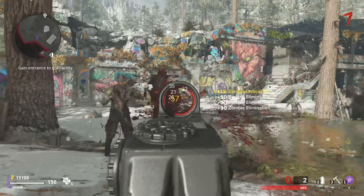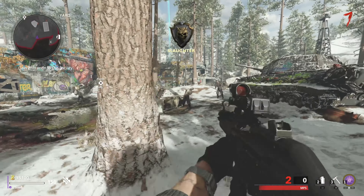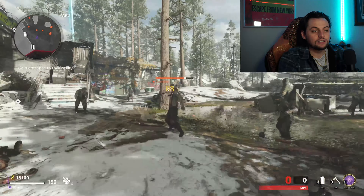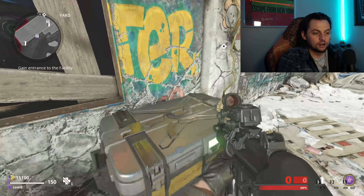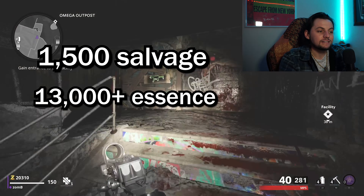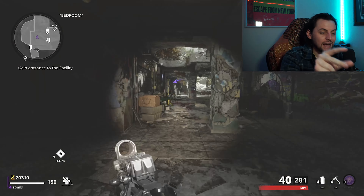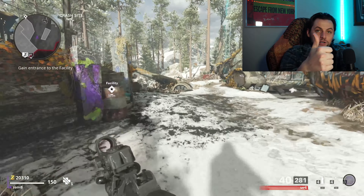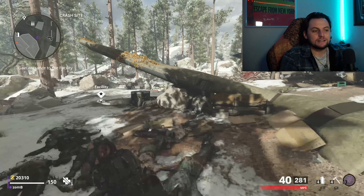As you can see I'm currently on wave 7 and I have 15,000 essence. I don't advise you to leave spawn until after wave 7. Wait until you have 1,500 salvage and enough essence to not only get all the way down into the pack-a-punch power room, but enough to pack-a-punch your gun and to buy Deadshot Daiquiri.